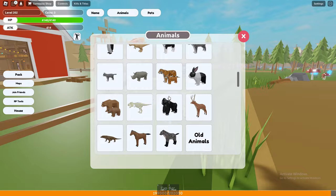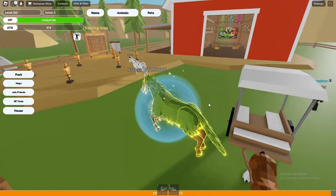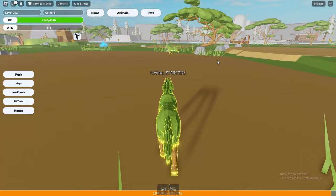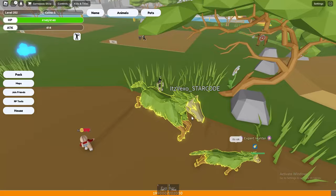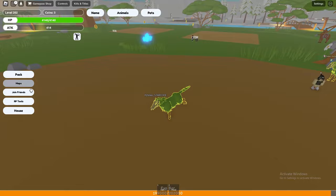We've got two horse skins — let's go! Look at that, they're crazy. They look pretty sick and they're really really fast as well. Let's see how they are in combat. I honestly don't have a clue how to fight — apparently it's a combat area but I don't know how to fight. You can also carry people, which is pretty sick.